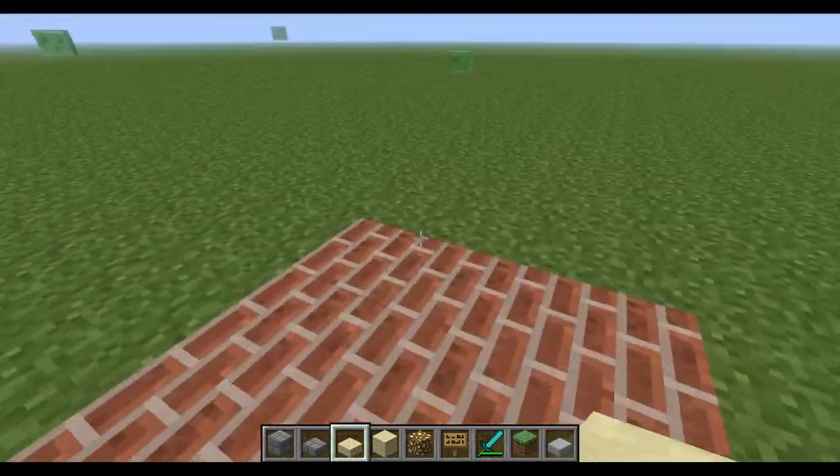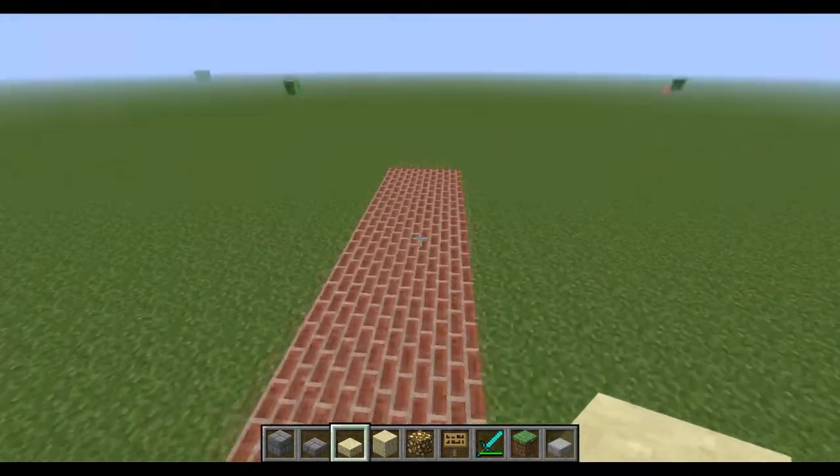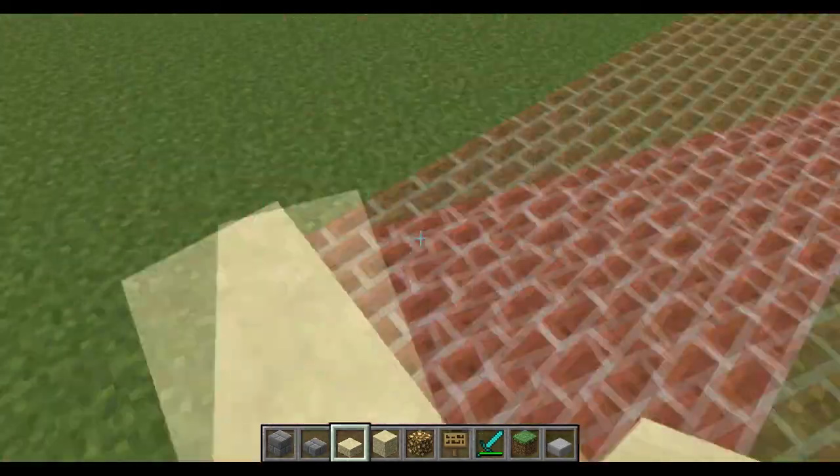Now we're actually going to make it. It's going to be three-cross, so it corresponds with the path, so it'll look pretty tidy. And it's like this — and make it sandstone, because it looks so sexy.